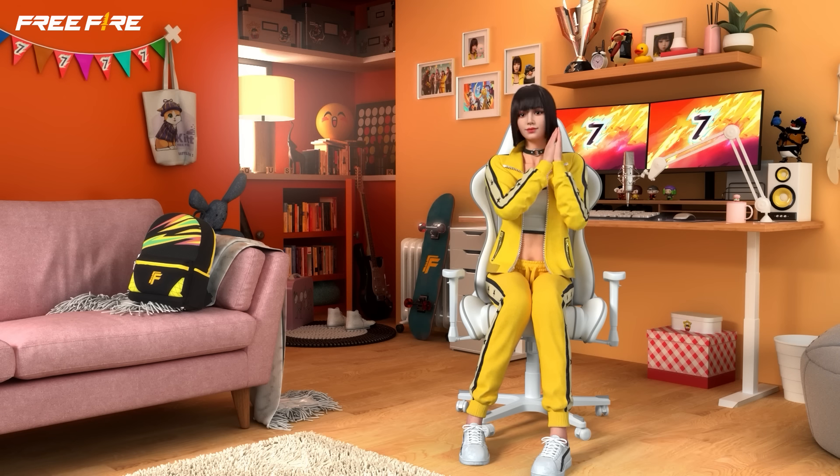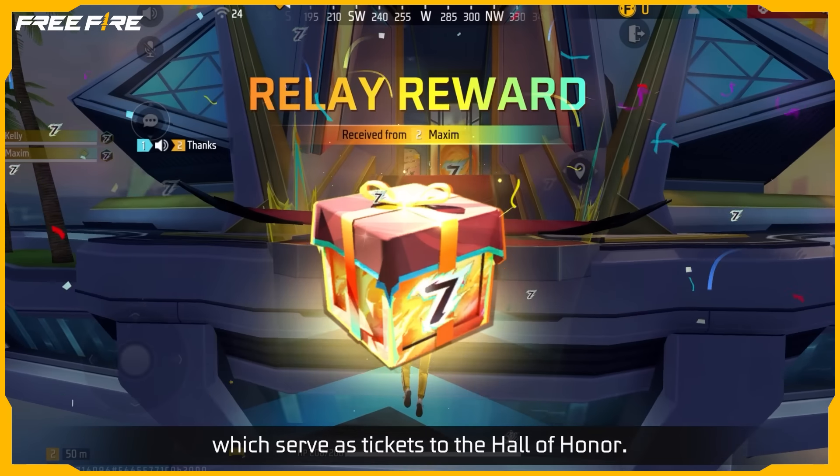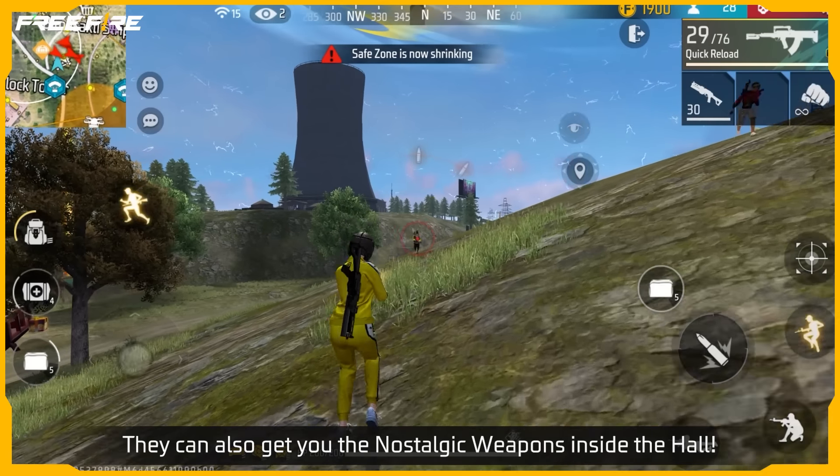Wondering how the play modes are decked out for the celebration? In Battle Royale, Mini Peek floats above, waiting to be explored! Keep an eye out for memory portals popping up on the map at specific intervals. These portals, when interacted with, can transport you and your team to Mini Peek! By eliminating enemies and smashing gift boxes there, you can earn memory points, which serve as tickets to the Hall of Honor — and get you the nostalgic weapons inside the hall!